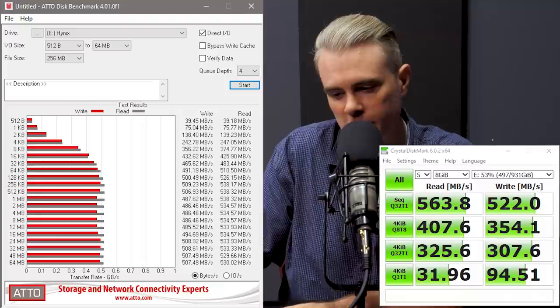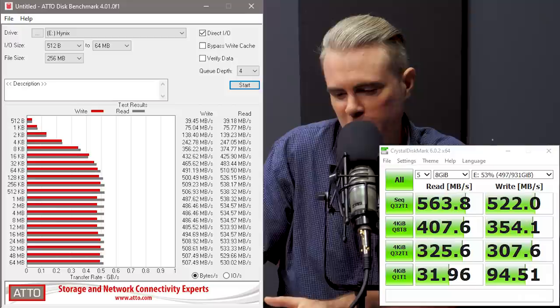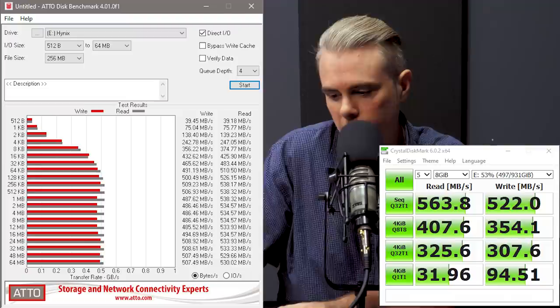So I dug up a couple of the more common storage benchmarks that are floating around out there: Crystal Disk Mark and also ATTO's disk benchmark. I ran them both on the Hynix drive by itself, and the performance generally came back more or less in line with what they quote on the box — which is nice to see.